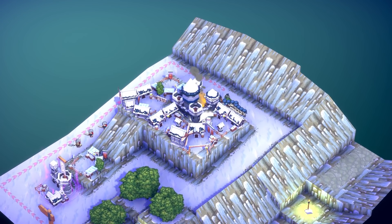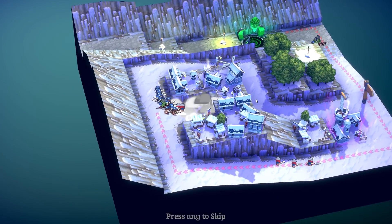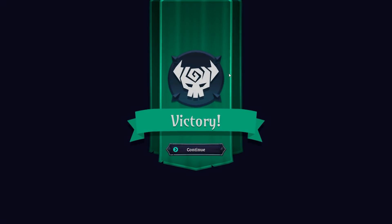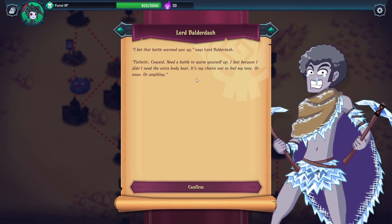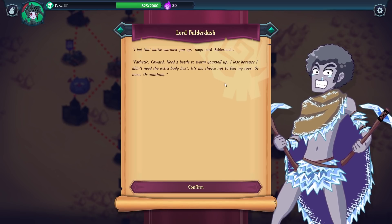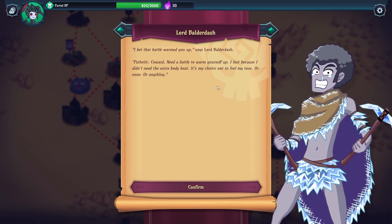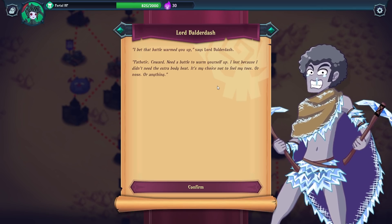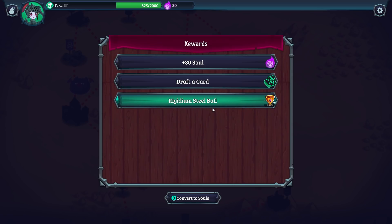There we go — not too bad at all. That was the mini-boss so it was meant to be a little bit harder. Lord Balderdash says: 'I bet that battle warmed you up. Pathetic coward — I lost because I didn't need the extra body heat. It's my choice not to feel my toes, or nose, or anything, actually.' Okay, fair enough!